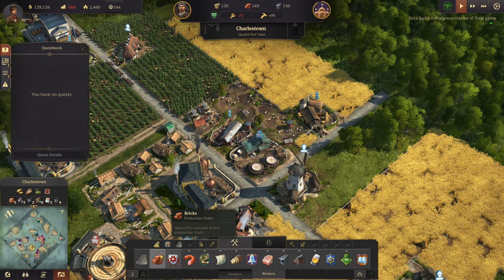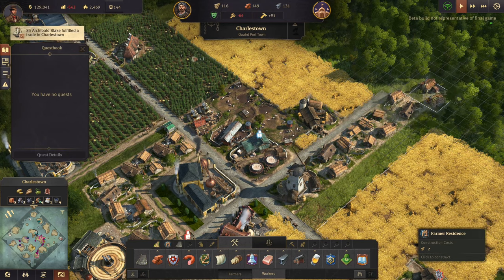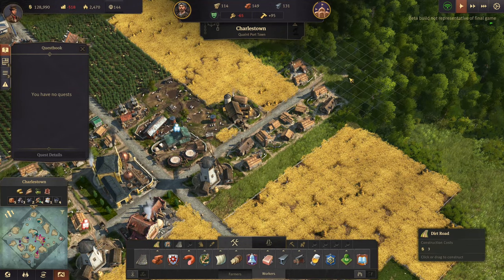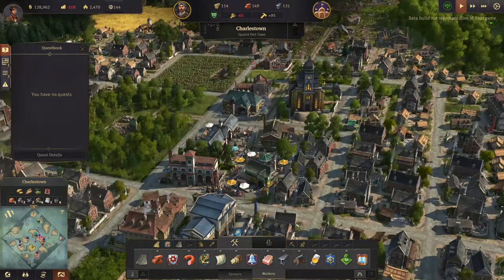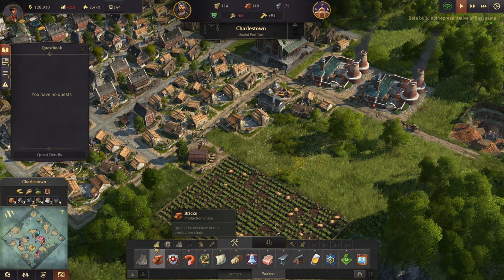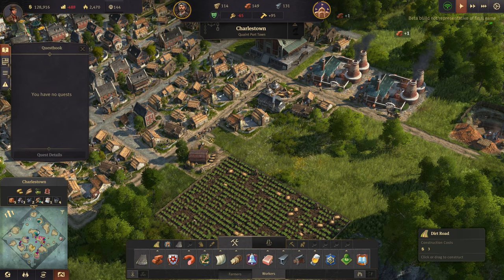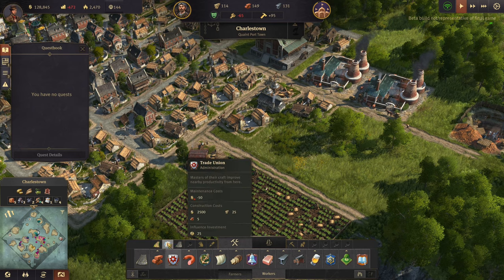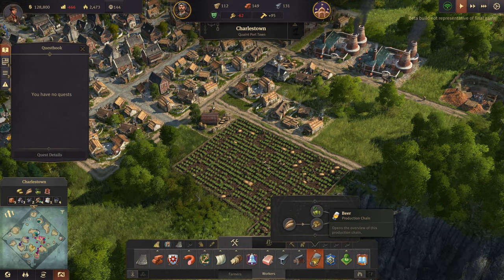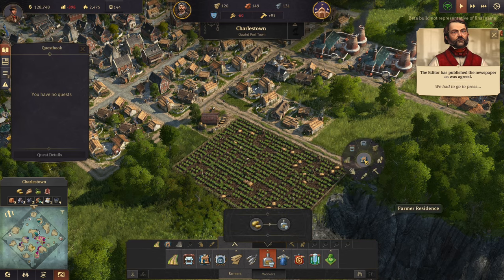If we get some more people to move in with those farmhouses we should be in okay shape. Let's get another dirt path running this way, hugging this potato farm, kind of going like this with the houses. Then I think maybe more potatoes actually - 'had to go to press, something for all seasons.'